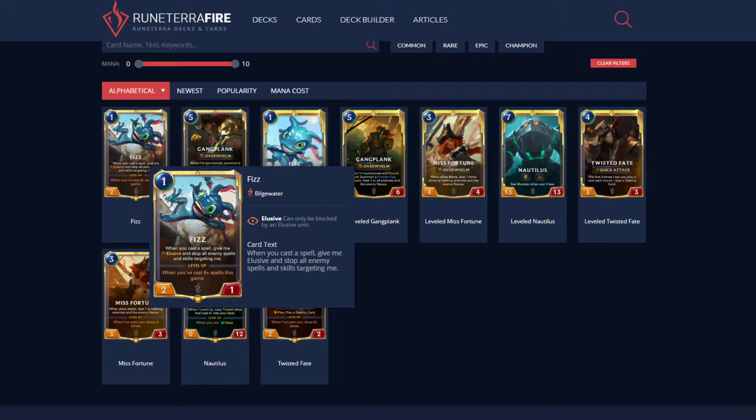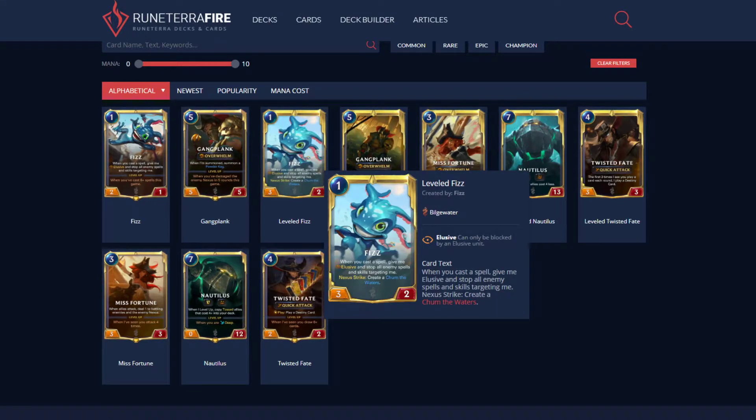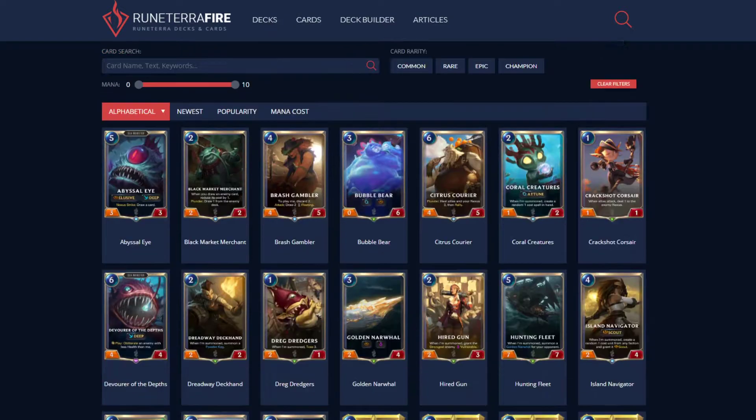Fizz: when you cast a spell, give me Elusive and stop all the enemy spells and skills from targeting me. When you cast a spell this game, I level. I think Fizz is actually going to be really good. When you level him, he gets the same effect but Nexus Strike — create it from the waters. Anything with Attune is really good with Fizz, as it creates spell cards for you to play.